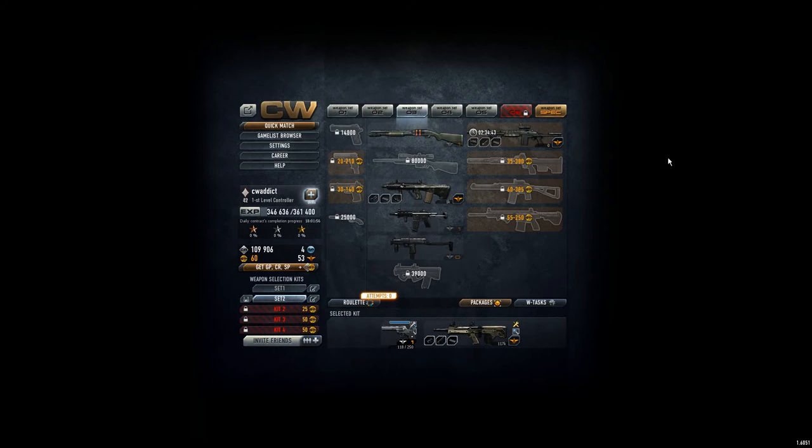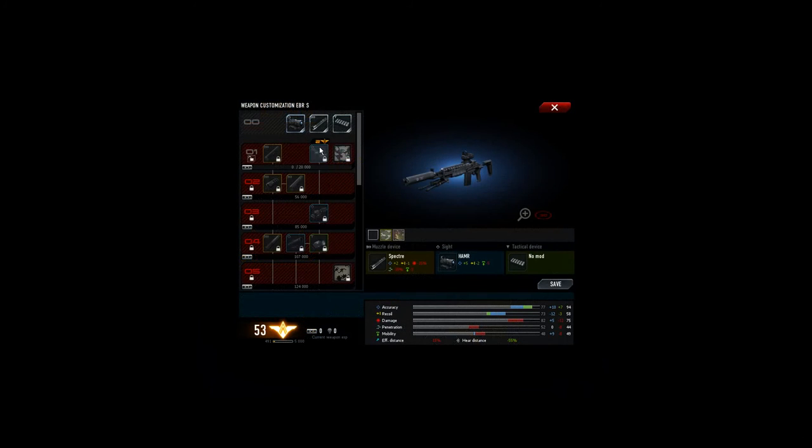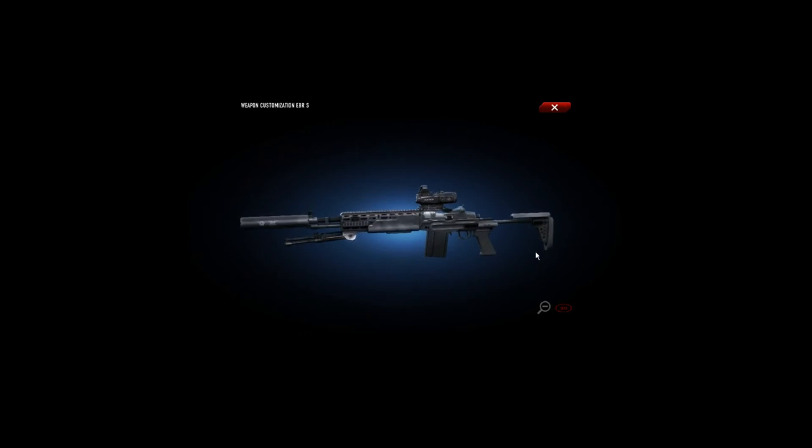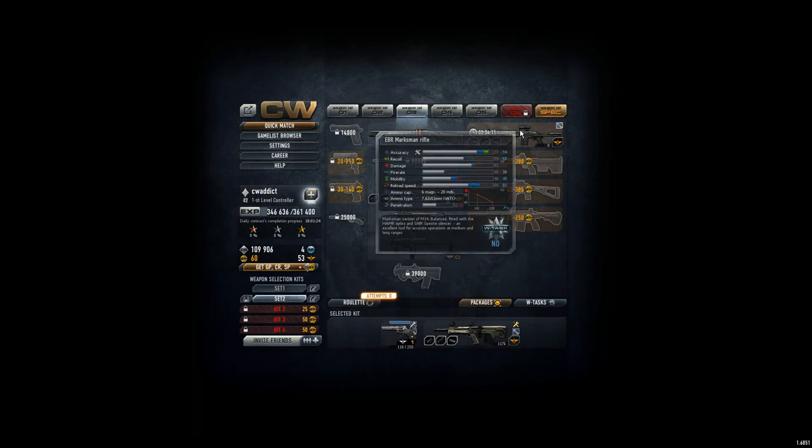Hey everyone, CVAddict here. I just got the EBR marksman rifle that I really would like to try now. Interestingly, it gets minus points here and maybe this is due to the silencer. You have some camouflage already here. I think maybe I got this by the roulette. Overall, the gun looks interesting. Maybe too many details for my taste, because I'm more the edgy guy — I like edgy things.